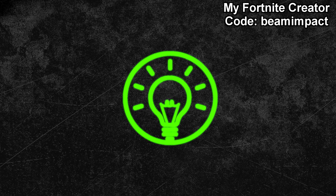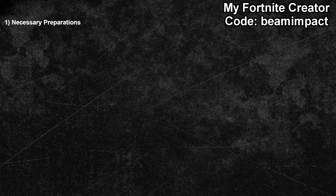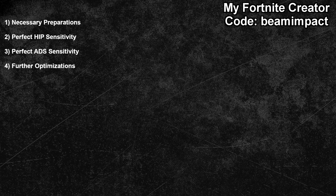Now about the structure of this video. First I will go over the necessary preparation steps that are required for this guide — don't skip that part, it has a big influence on the outcome. After that I'll show you how to find your optimal hip sensitivity. Since a lot of games also use an aim-down-sights or scope mode, I will cover that as well in the third topic. In the last part, I will give you some recommendations on how to further optimize your sensitivity for certain game aspects such as aim assist on consoles.